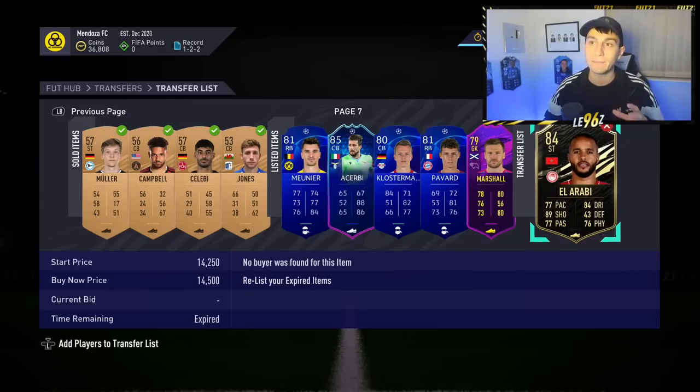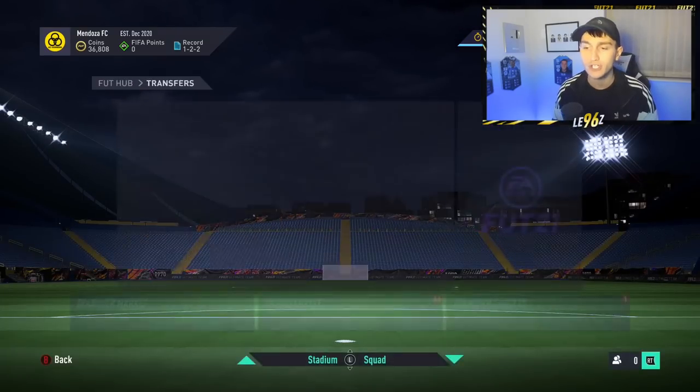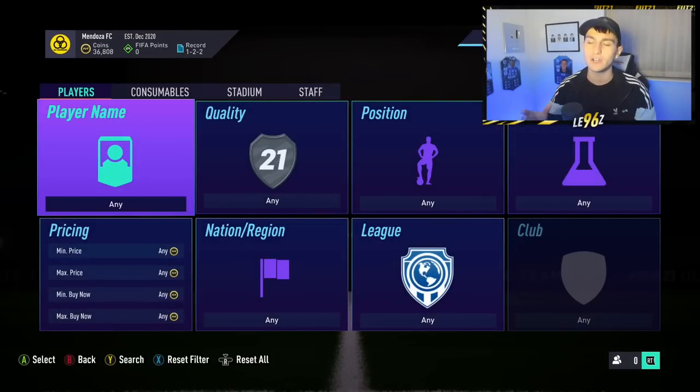To start off, I went and played my placement games. As you can see in the top left I won one, drew two, lost two, and managed to get myself around 50,000 coins which gave me a very good starting point for trading. I'm going to show you the first and in my opinion the best method if you're sat at around 50,000 coins and wanting to get to 100,000 coins.